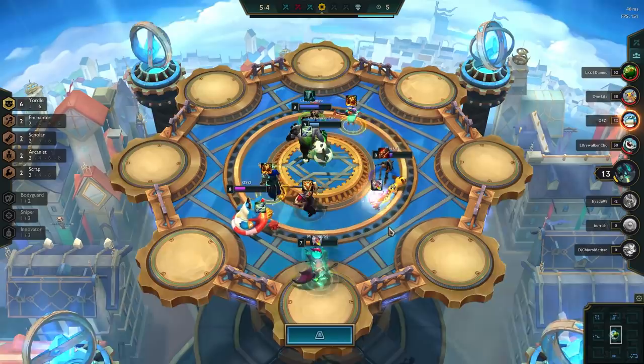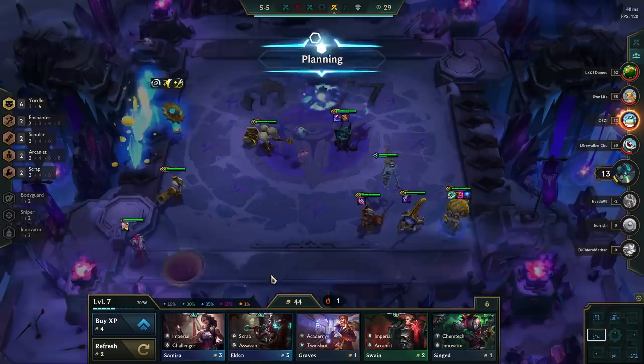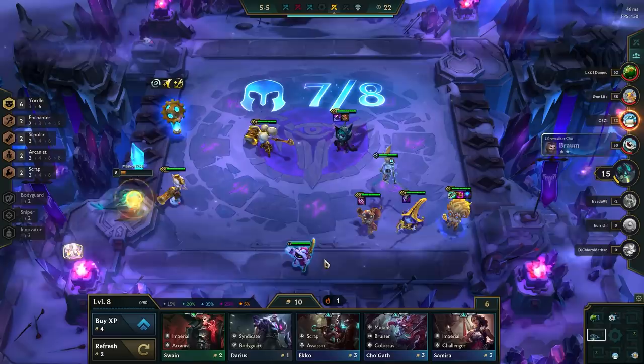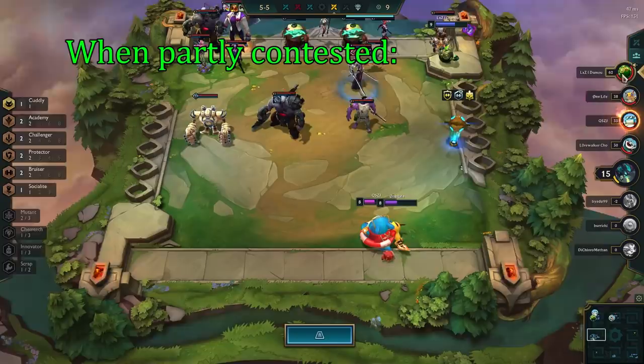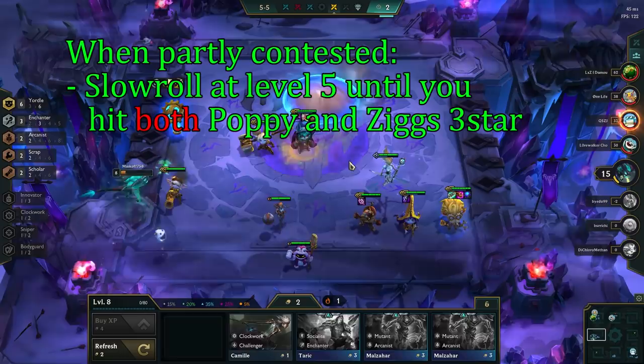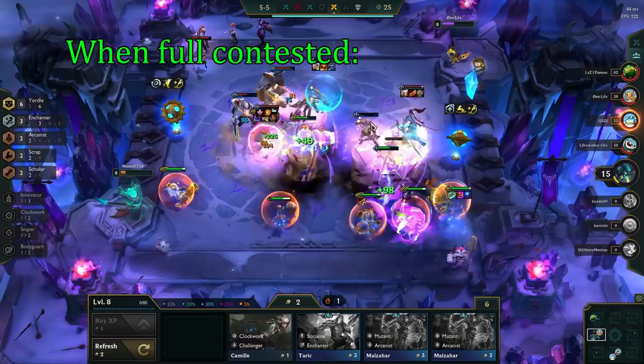If you get contested, what you do depends a little on how you get contested. You can get contested by someone else trying to play the same comp, or you can get partly contested by someone rerolling Vex and Arcanists, Heimerdinger and Innovators, or Lulu and Tristana and Sniper reroll. If you are only partly contested, it's usually not that big of a deal, as you will hit quicker than them due to the Yordle portal and you are guaranteed to get all your Yordles 3-starred with enough time. The only change is that you slow roll at level 5 until you hit both Ziggs 3-star and Poppy 3-star, to ramp up the portal gold as fast as possible. If you get fully contested, you are in trouble, as it will be a lot harder to hit everything. Make sure to 3-star the 1-costs and 2-costs first, since 3-costs are almost impossible to 3-star when contested.